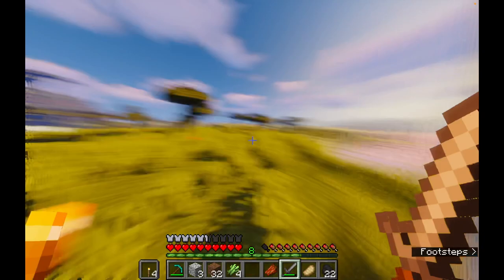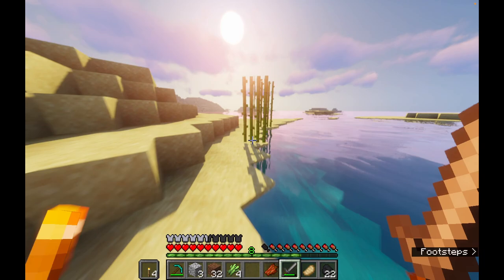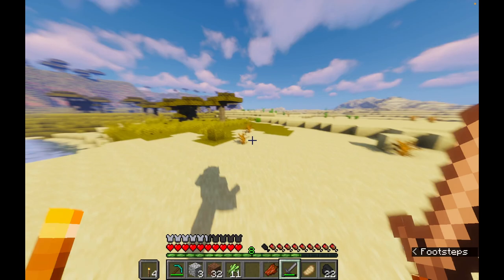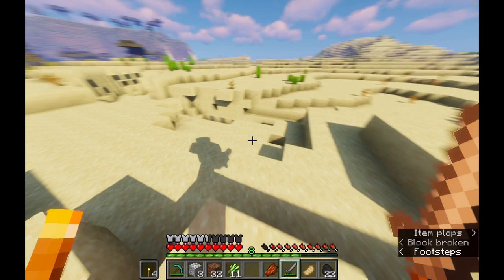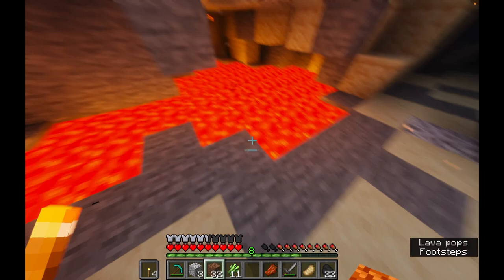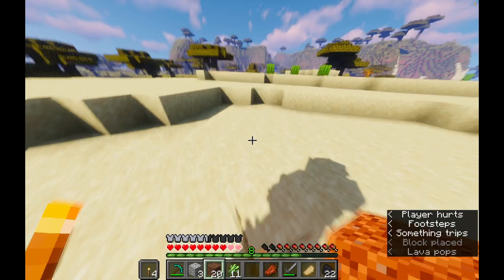Oh, more sugar cane over here. And this is a desert biome. I kind of want to go mining for diamonds. Desert temple anywhere? Oh lava! Okay, I can use this lava for if I need to make an enchanting table or another portal. I tried clutching that. I'll just admit it — I'm bad at PVP.